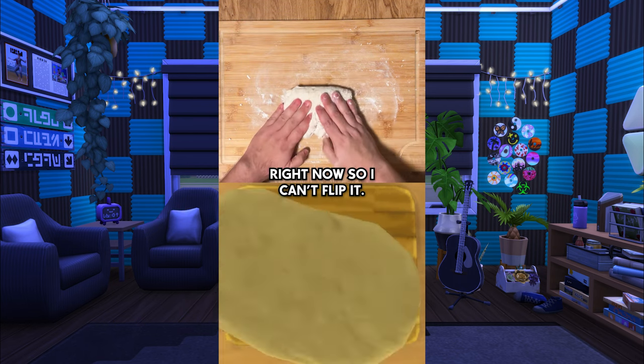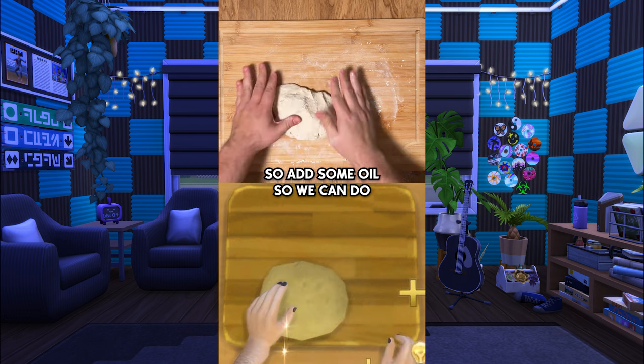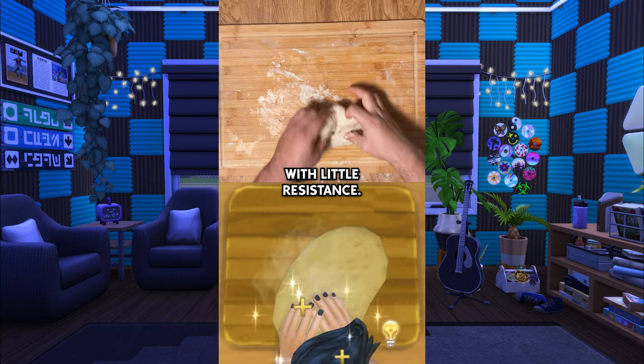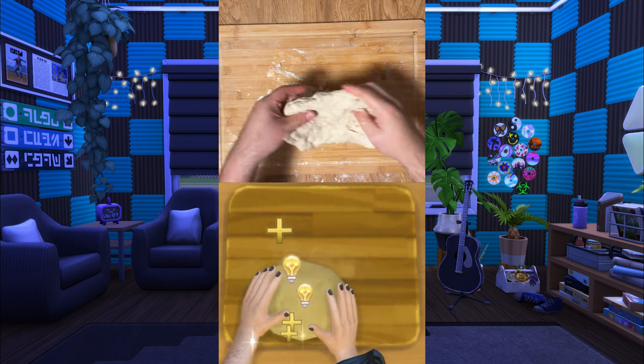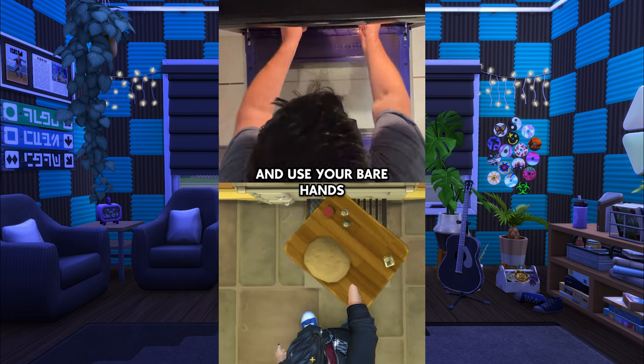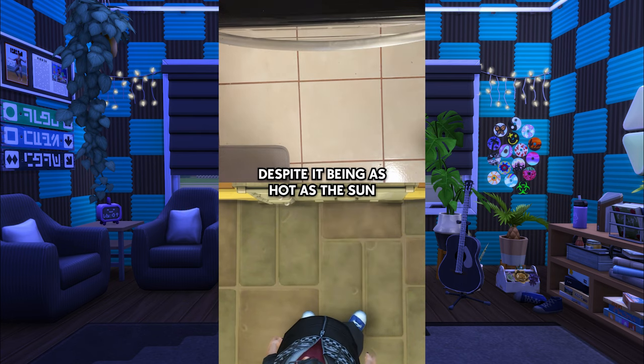Place the dough on a floured surface and vigorously knead it. My dough's a little tough right now so I can't flip it, so add some oil so we can do more complicated tricks. Now you should be able to flip the dough with little resistance. Now it's finally time to bake. Dump the dough into the oven and use your bare hands to push the grate back in despite it being as hot as the sun.